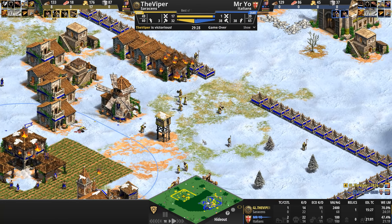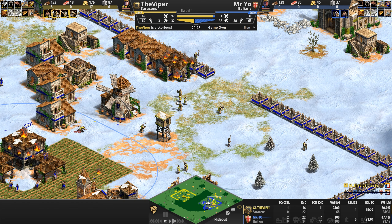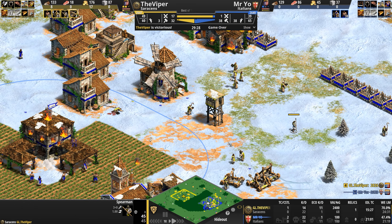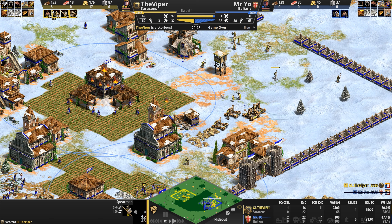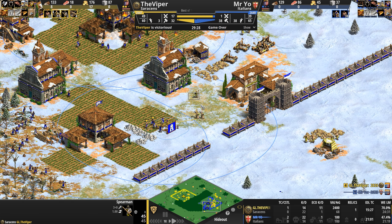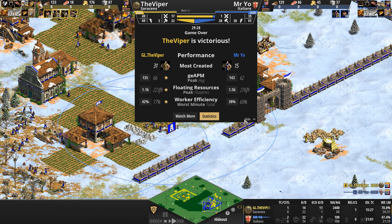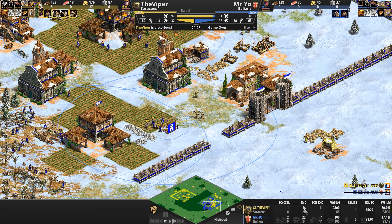Absolute fun. The question is: did the Viper have those individual monks on individual control groups — one through nine — or did he just use his crazy APM? It wasn't hero-level APM but 135 is fairly relaxed. Kill count: 22 to 14, with 11 villager kills to one.